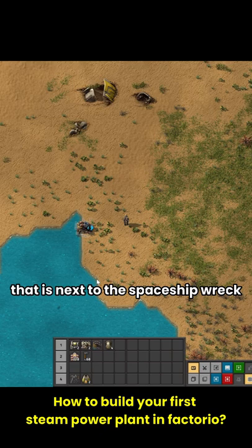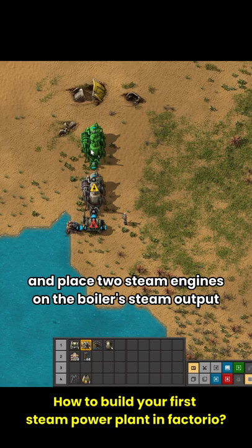Place a water pump on the shore of the lake that is next to the spaceship wreck, then put the boiler right next to the pump, and place two steam engines on the boiler's steam output.